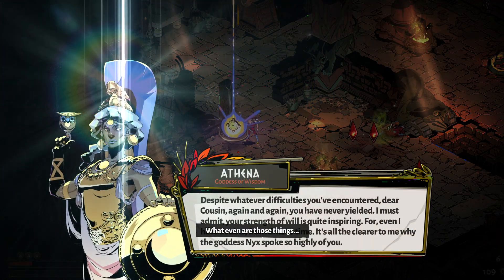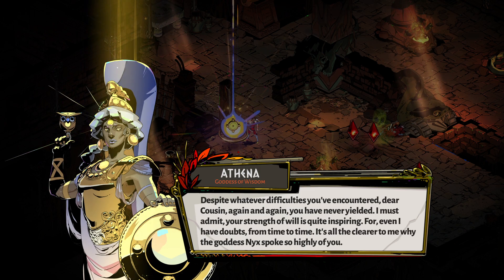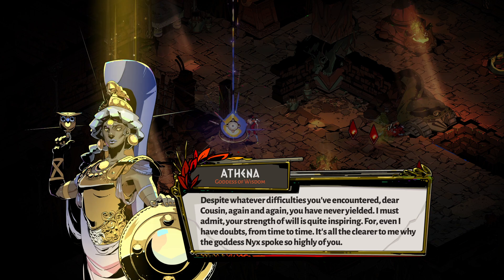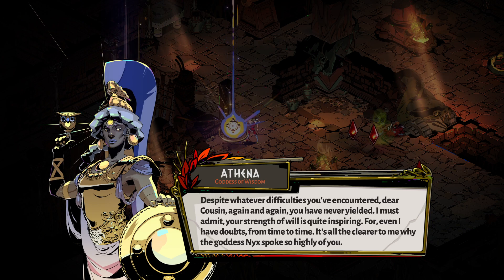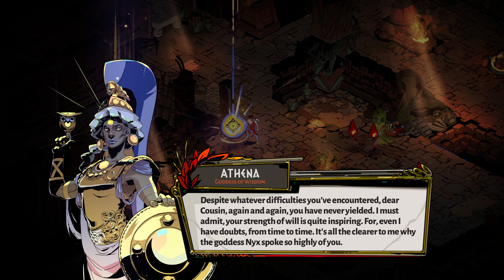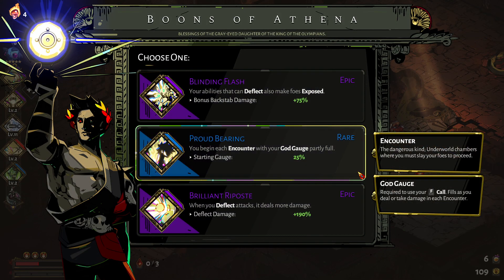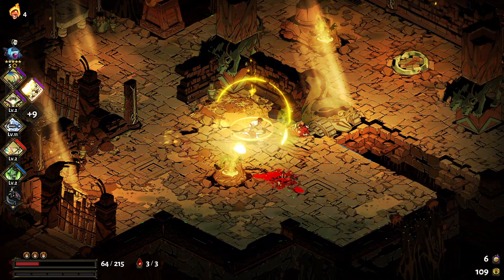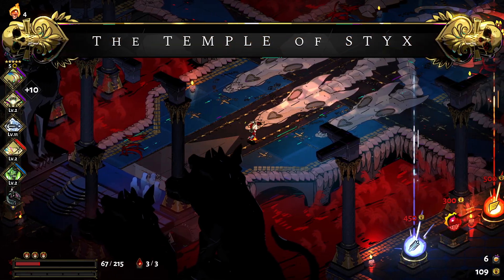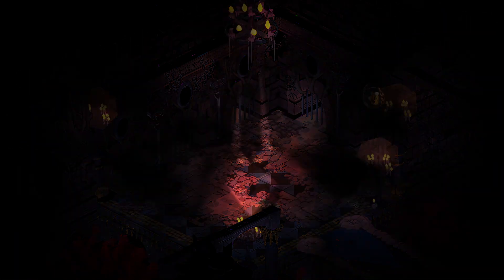Despite whatever difficulties you've encountered, dear cousin, again and again you have never yielded. I must admit, your strength of will is quite inspiring, for even I have doubts from time to time — it's all the clearer to me why the Goddess spoke so highly of you. You couldn't have given me anything better? Blinding Flash, because why not? We can keep increasing our friendship level with Athena, finally — neat!